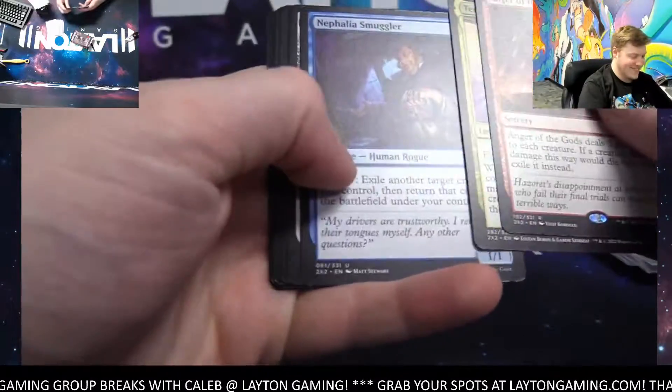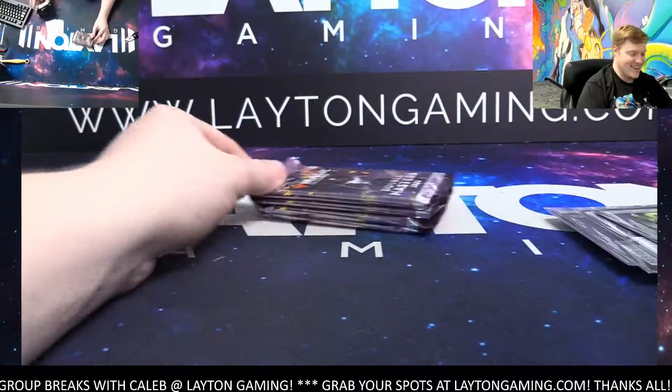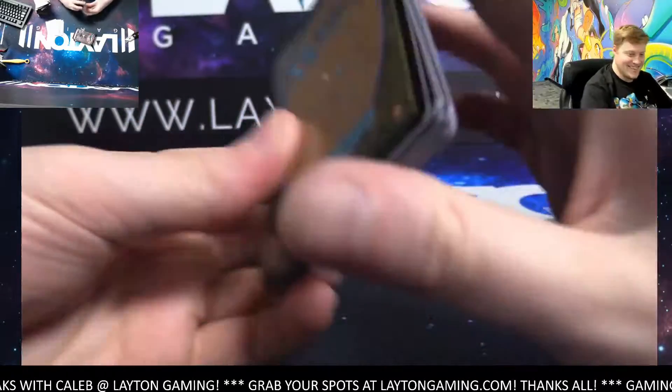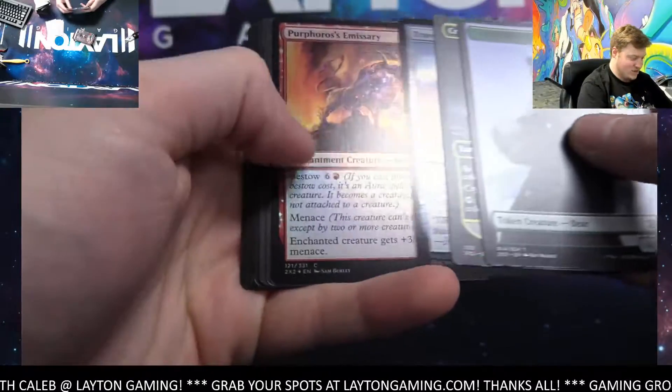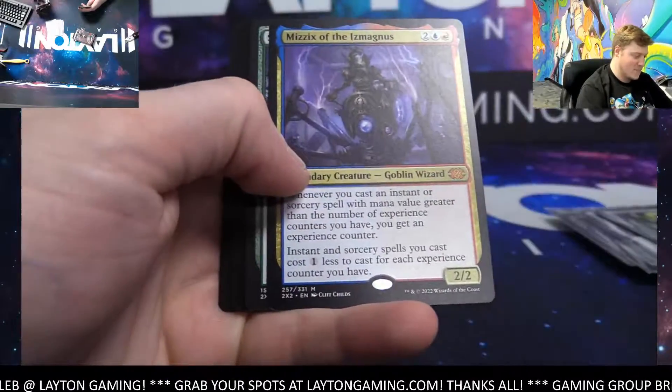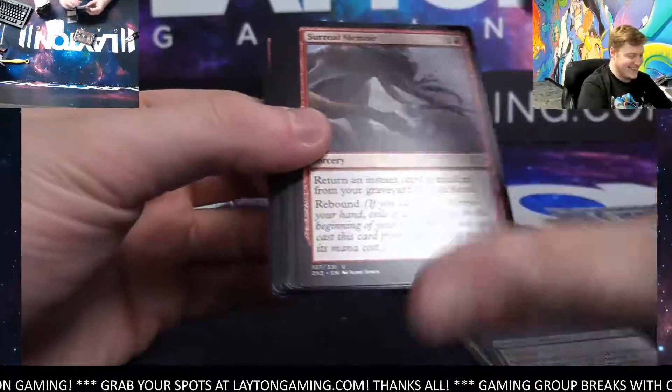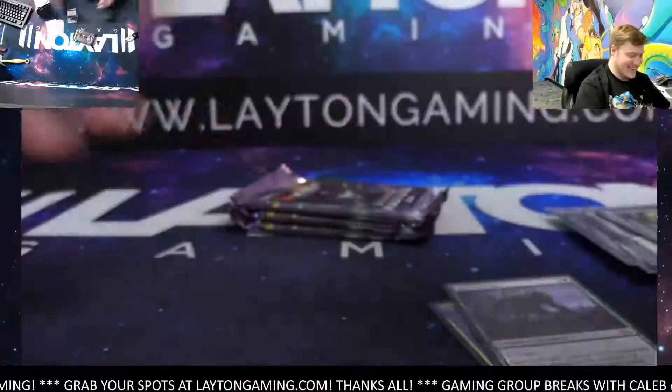Tanid white. Oh man — Anger of the Gods! There's our first one, here it is. Traveler's Amulet, Myr for blue, and Splinter Twin green. There you go green and blue.